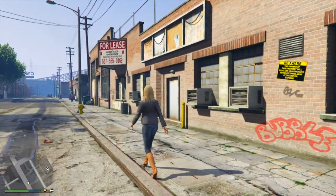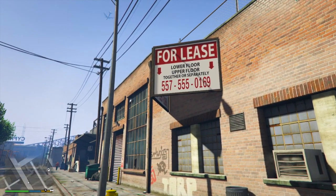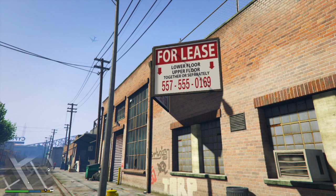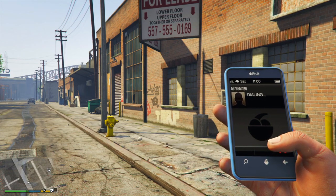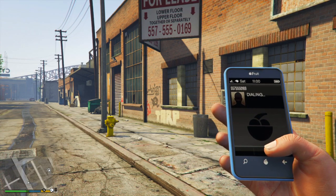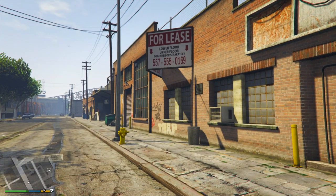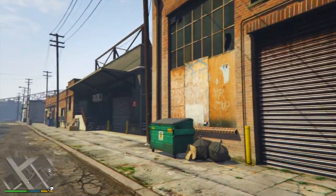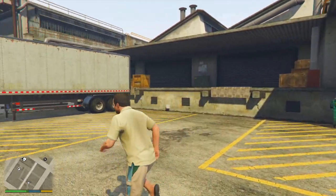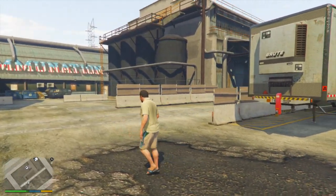Right next door to the Thorns building is another location that would work really well. This one is a little bit smaller, but it still has the garage door, big windows, and this one has a for lease sign on there. Interestingly, it says lower floor and upper floor together or separate, with a number: 557-555-0169. Being the curious person I am, I called that number. Unfortunately, I didn't get anyone to pick up — they said your business is important to us, but nobody is here to answer the phone, please call back later. So this location seems empty and would be perfect for our online characters to take over for a nightclub. It also has great spaces in the back for big trucks — there's actually one of the big rig trucks already parked there — which, relating to the MTL Pounder Custom, would be perfect for unloading and loading product or cargo.